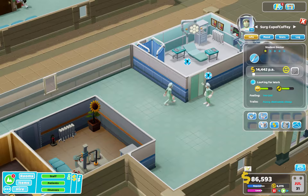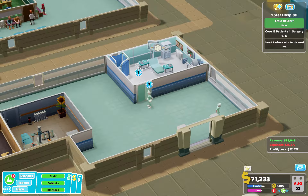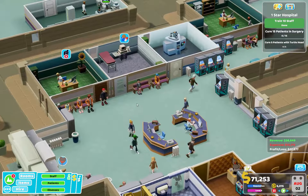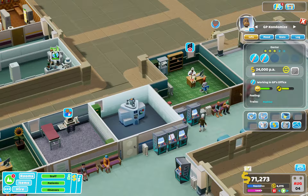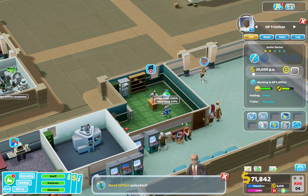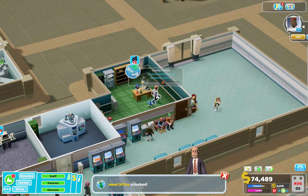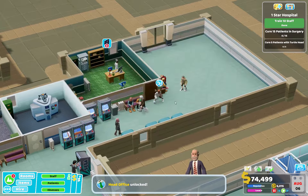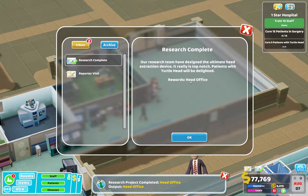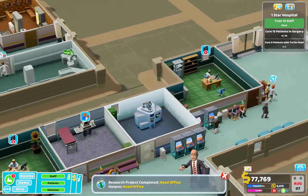Looking for work. Looks like once they're in their surgery garb, that's all she wrote. This guy is ready for training; she's ready for level two training. Fracture ward — good lord, send them home. Research complete, sweet. All right, finally.